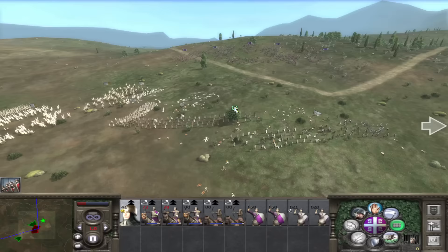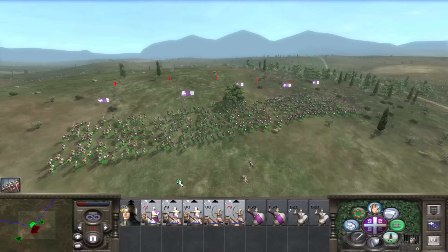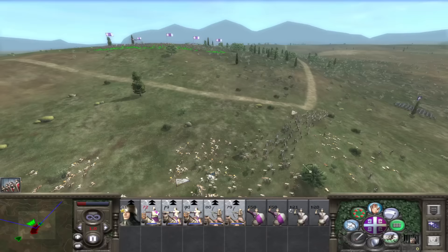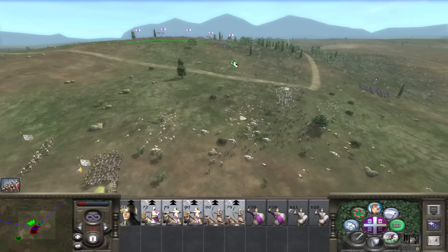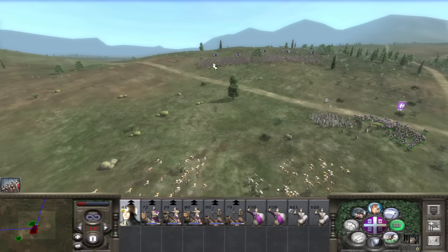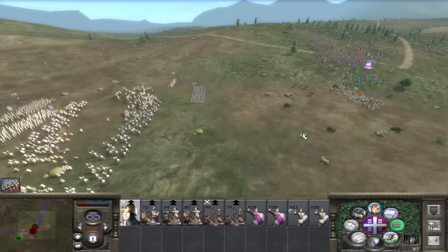We are taking some casualties now — hard to dodge every single shot. They were going for the Italian militia. Maybe I wasn't running back far enough — hard to tell because we can't see exactly what their range is. Luckily in Medieval 2 taking hits doesn't reduce the amount of ammunition we've got. They're heavily focused on the missile units, so here comes our general charging down to mop up these crossbowmen. They had three pavise crossbowmen — we've definitely got their attention now.